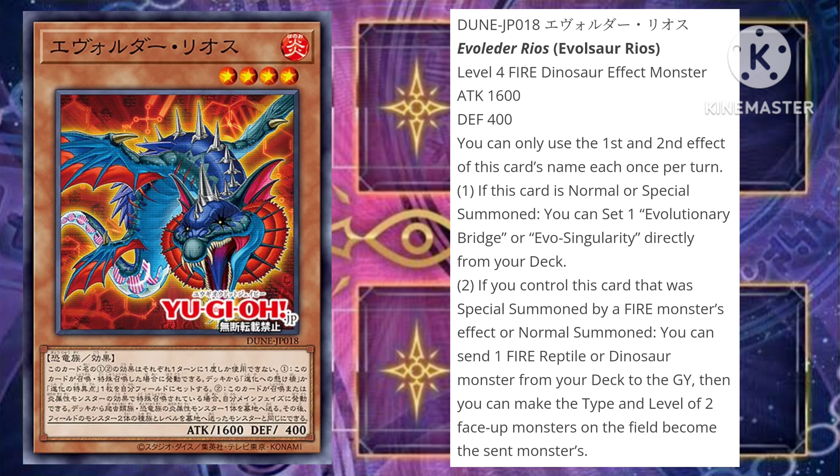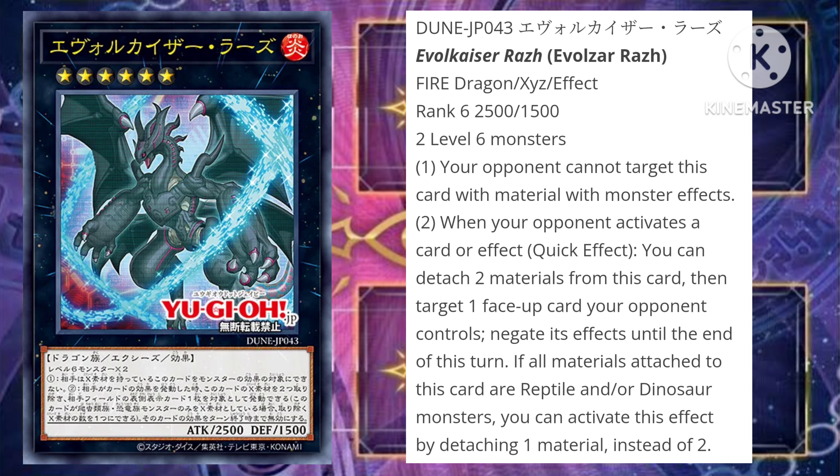That's it for our main deck monsters, so let's go into our final card — the only new extra deck monster — which is Evozhar Raz, a Rank 6 Fire Dragon Xyz Effect monster with 2500 attack and 1500 defense, and its materials are two level 6 monsters. It has two effects: the first is your opponent cannot target this card with materials with monster effects. The second effect is a quick effect — when your opponent activates a card or effect, you can detach two materials from this card, then target one face-up card your opponent controls, negating its effects until the end of this turn. If all materials attached to this card are Reptile and/or Dinosaur monsters, you can activate this effect by detaching one material instead of two.